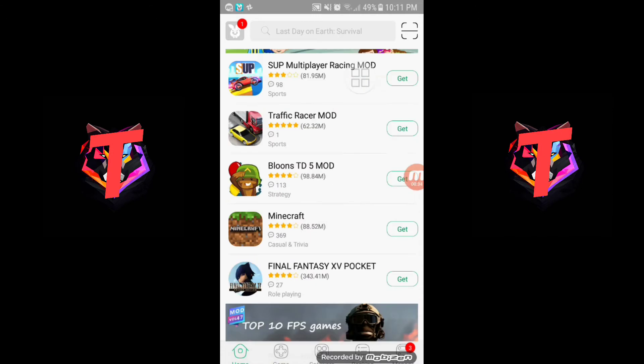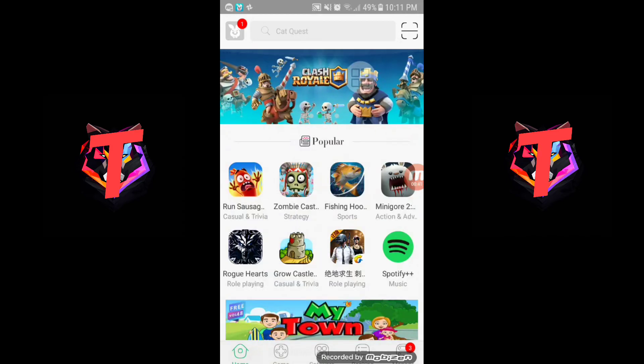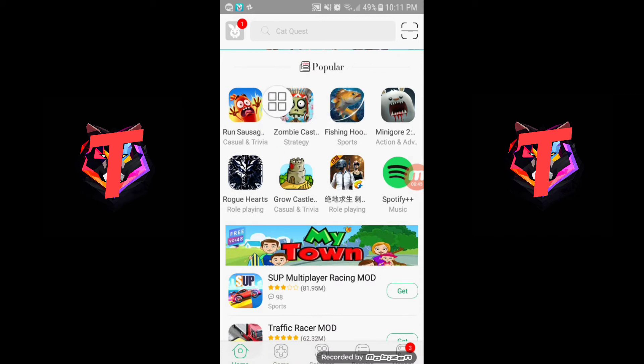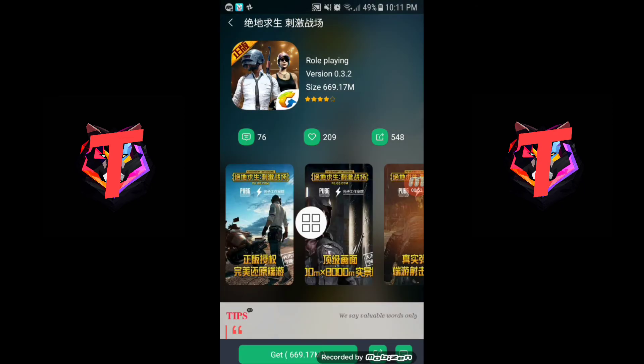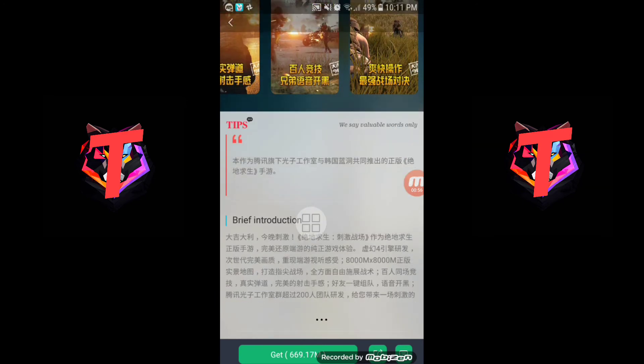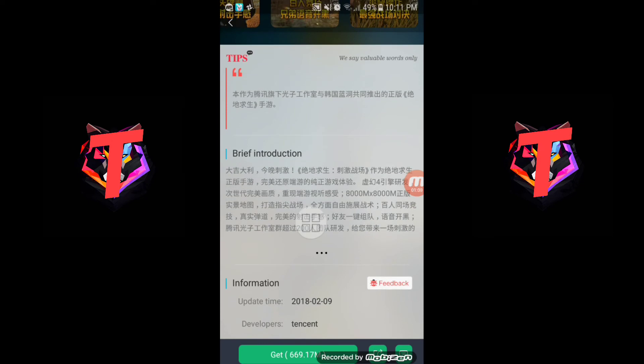Since I have opened the Tutu app, just search for the PUBG logo and as you can see it is here — just tap that. As you can see it is PUBG. I know you can't read it, but it's much better if you download it and play it.